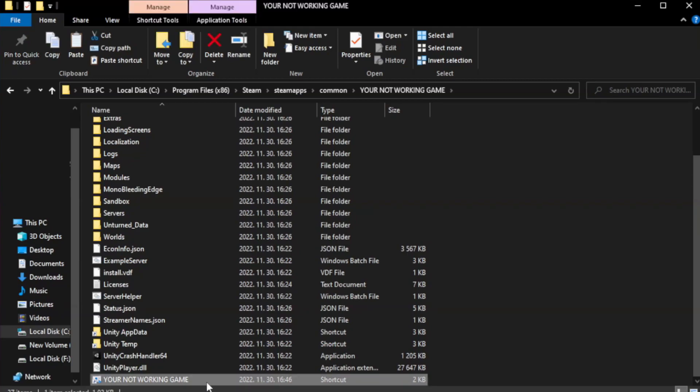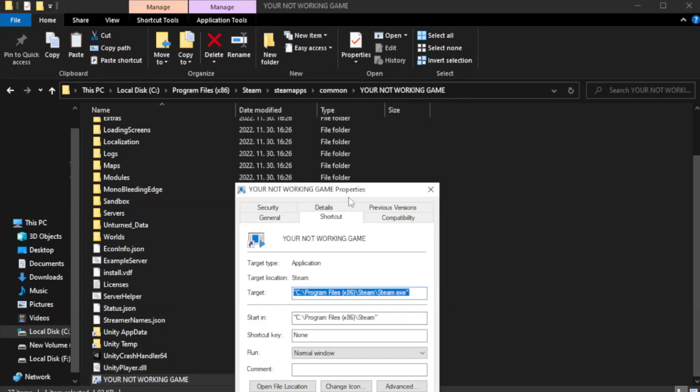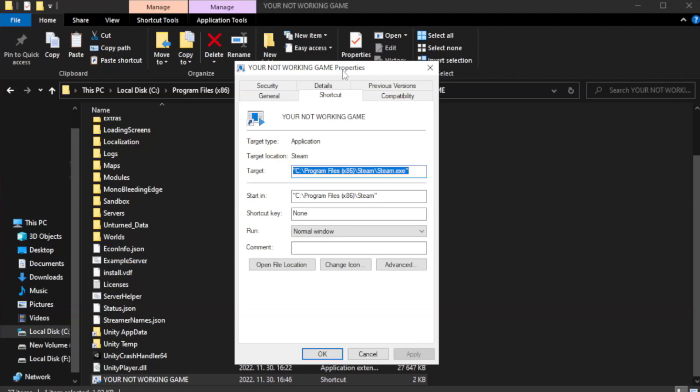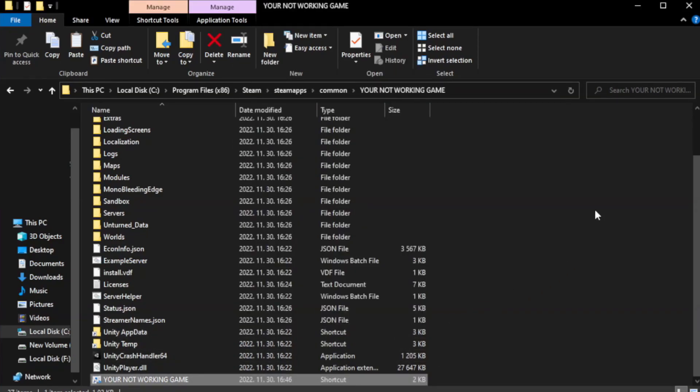Right-click your not-working game application and click Properties. Click Compatibility. Check 'Run this program in compatibility mode' and try Windows 7 and Windows 8. Check 'Disable full screen optimizations' and check 'Run this program as an administrator.' Click Apply and OK, then close the window.